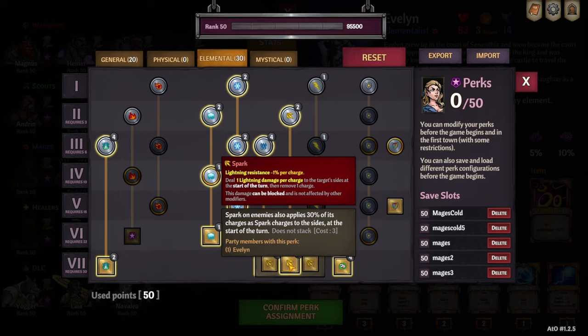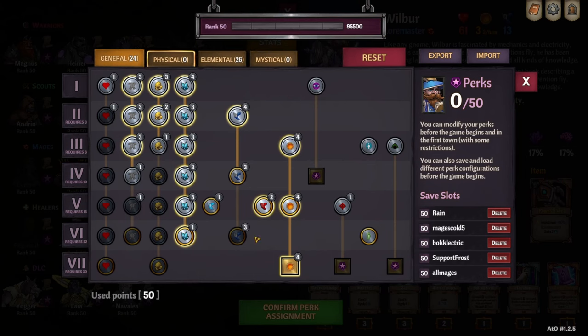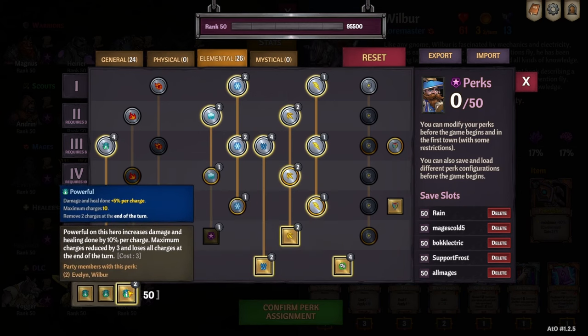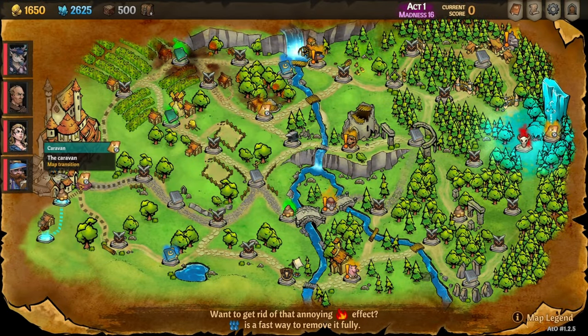It's one of my favorite builds — the build I used to complete the all-mages run, and I think it was the only viable one. I wanted to show it off in a more real setting. She also has the perk where wet lets cold deal extra damage. Wilbur is taking extra slow charge, which is very important. Wet on enemies also reduces lightning resist, and they both have the Powerful perk that does 10% more damage rather than 5%, but you only stack 2-7.